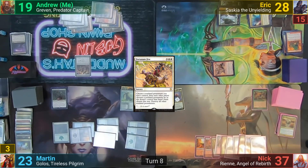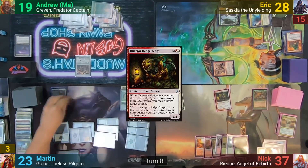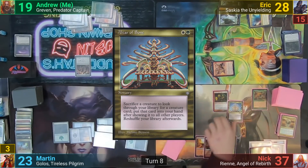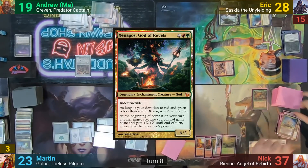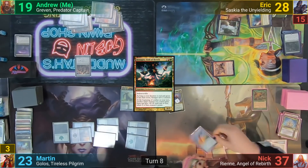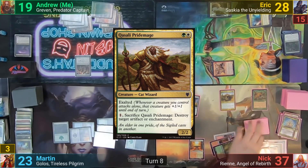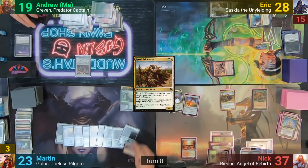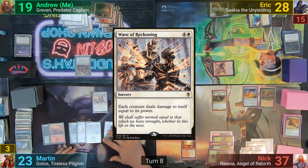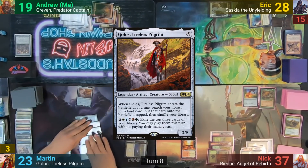Nick untaps, plays a land, casts Drugar Hedge Mage which blows up Eric's Wishclaw Talisman. He casts an Altar of Bone, sacrificing the Hedge Mage to search for Xenagos, God of Revels, putting it to hand. He casts Swiftfoot Boots, brings back the Kwazali Pride Mage, and passes to Martin. Martin untaps, plays a Plains, taps 5 mana to cast Wave of Reckoning — effectively wiping the board — then drops Golos, finds a Command Tower, and passes to me.